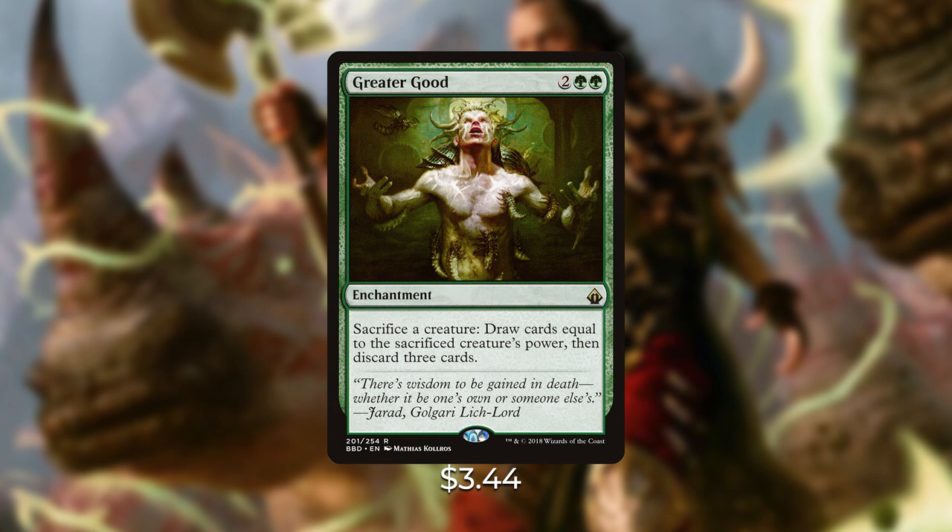The last card draw addition is Greater Good — two green green for an enchantment: sacrifice a creature, draw cards equal to that creature's power, then discard three cards. This gives us a great way to sacrifice our creatures if we don't need them and draw additional cards, and it also provides board wipe protection by letting us sacrifice our big creatures in response and draw cards off of them.